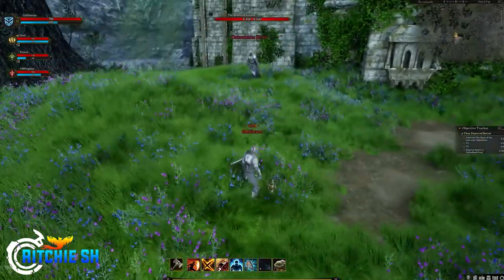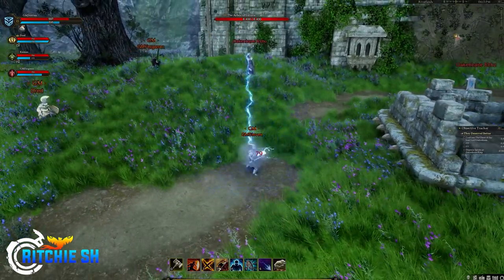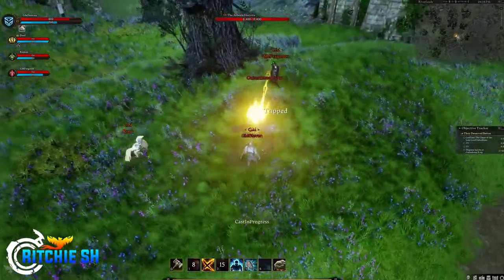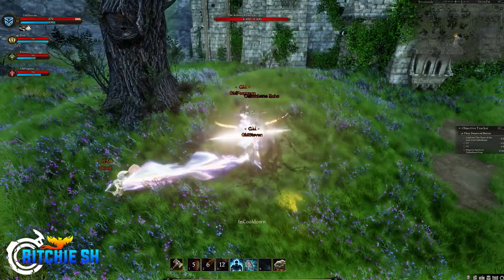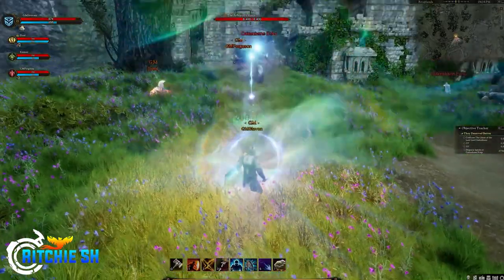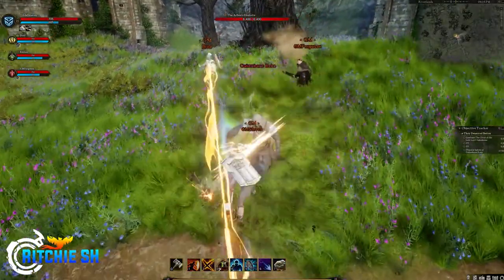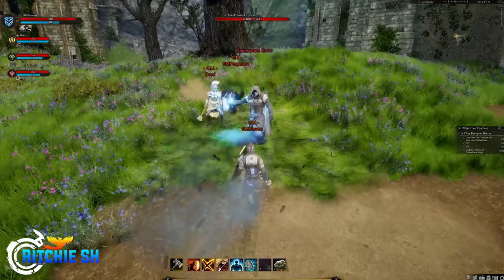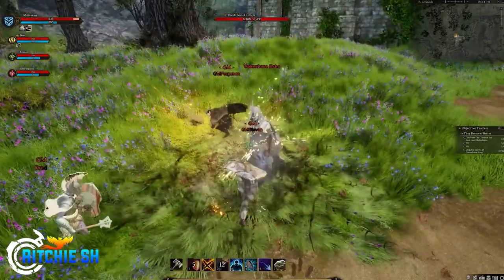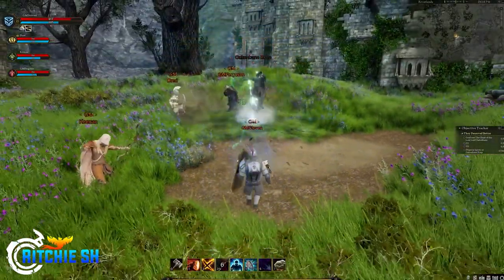Perhaps Intrepid should consider changing the name to something else, as the term 'class' carries so much representation from other MMORPGs and could be misleading towards new players. This system, as you might expect, could create a huge balancing issue. Intrepid isn't planning on balancing all 64 augmented archetypes on a 1v1 scale — there will be archetypes that are better or worse than what you're playing, in what Intrepid calls the rock-paper-scissors method. Secondary archetypes will be capable of bridging the gap between players in certain situations.